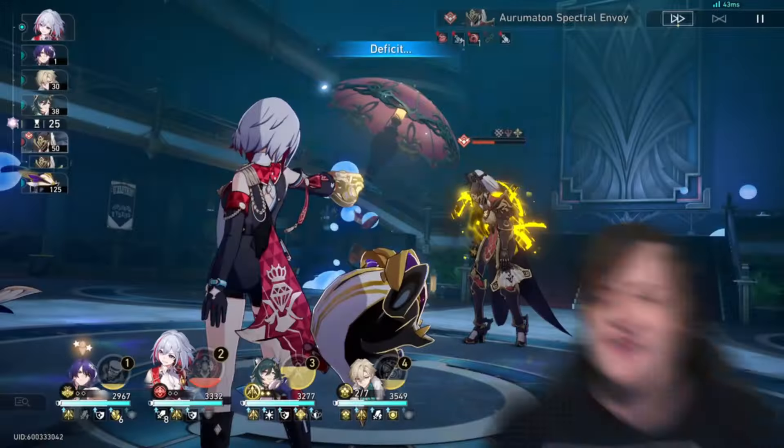She can resist one crowd control debuff by herself, which is nice. One thing she heavily relies on is her A6 ability — whenever Roaring Bowstring is active and allies use an action, she gains two extra energy. Also, I'd recommend upgrading all max HP stats because her max HP is kind of low and she will die if you don't invest into HP, as she is a squishy character.